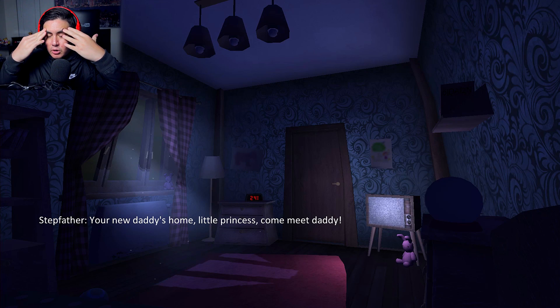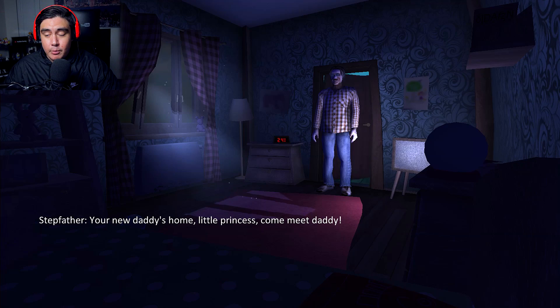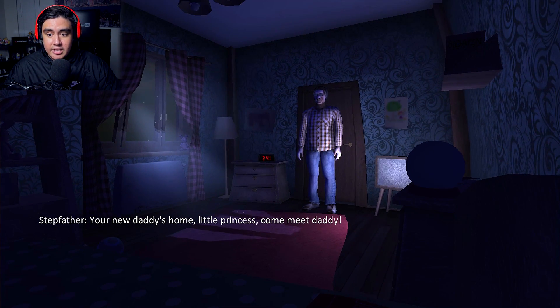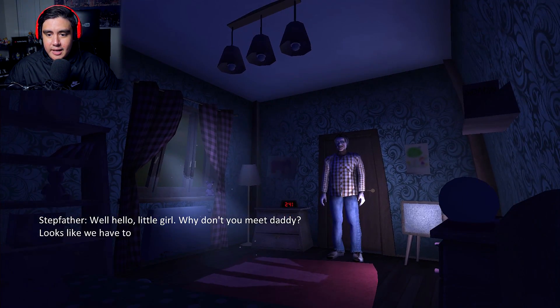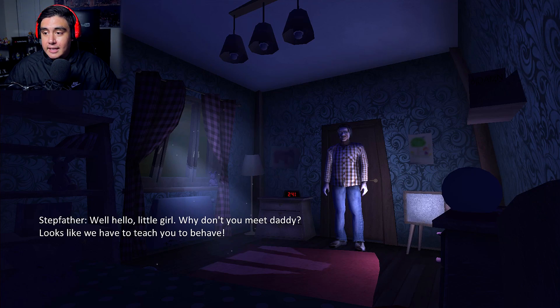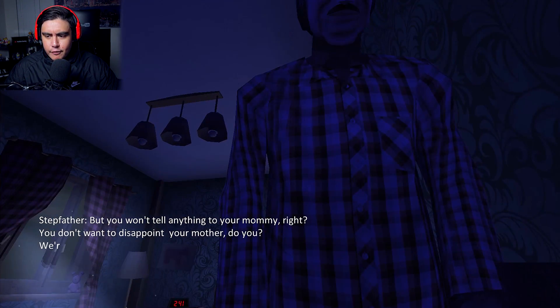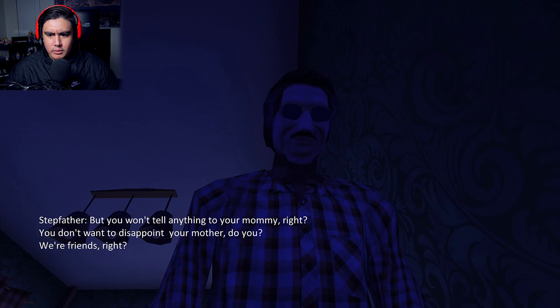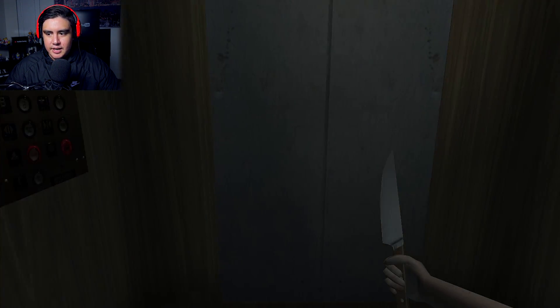So that means the girl we're playing as has so much resentment for the dad, so he's the bad guy. And I think he did bad things to her, just judging from what happened here. See, look at him. He said, You know daddy's home, little princess, come meet daddy. Well, hello, little girl. Why don't you meet daddy? Looks like we have to teach you to behave. We didn't even do anything. For all we know, we're a great kid. And then he ends up on the bed and it's hard for me to move. But you won't tell anything to your mommy, right? You don't want to disappoint your mother, do you? See, this guy did something. That's disgusting. You're a sick shit. All right, here we go guys. We are back with the kitchen knife. I like how she just walks up into his place with a knife like this. Did she have it out the whole time?